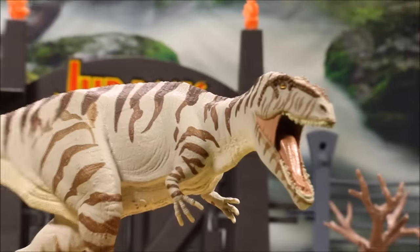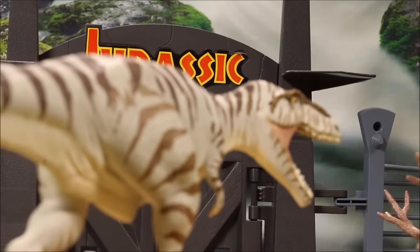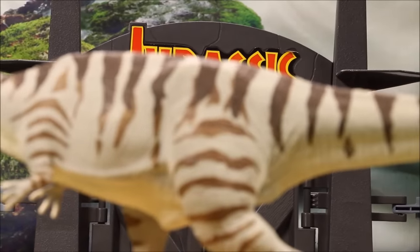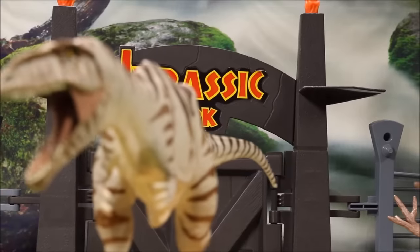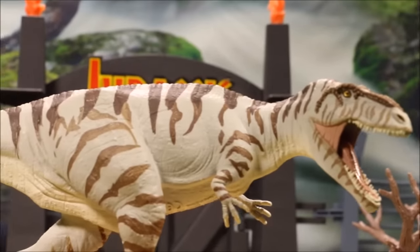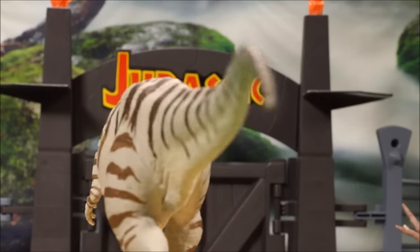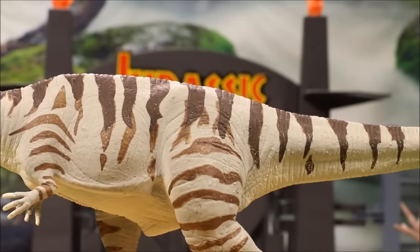And here we have the Giganotosaurus — its name means 'Giant Southern Lizard.' It was a carnivore with a very small brain, about 40 feet long and weighed about 26,000 pounds, so it was about the size of two elephants. This dinosaur was actually bigger than the T-Rex. He lived during the late Cretaceous period.